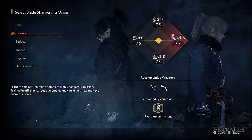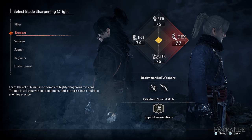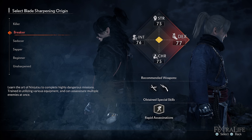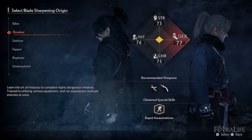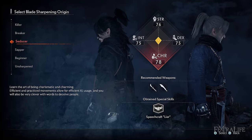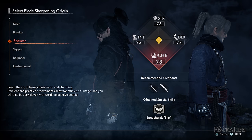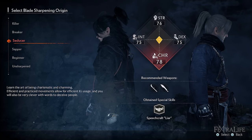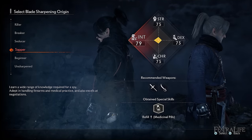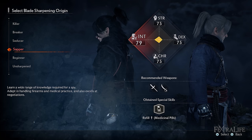Breaker will increase the dexterity stat which increases secondary attack and stagger stats. This means it will increase the damage with your ranged weapons like handguns, rifles and bows and also increases the key damage dealt to enemies. The unlocked ability rapid assassinations is incredibly useful in stealth combat as you can stealth kill enemies that are right next to each other in quick succession, which is a very common situation in Rise of the Ronin. Weapons which always scale with dexterity include paired swords and bayonets. Seducer will increase the charm stat which increases poise, key recovery and luck, meaning you'll take less key damage, recover your own key faster and find more valuable item drops. The ability unlocked is speechcraft liar which allows you to select the lie option in dialogue choices. Weapons which always scale with charm are pole arms and oxtail blades. Sapper leans into the intellect stat increasing affliction and adaptability — these two stats are regarding status ailments, increasing your ability to afflict them on enemies and giving resistance against them. The assigned ability is refill medicinal pills which gives you an extra healing item upon death or resting. Assigned weapons are spears and sabers.